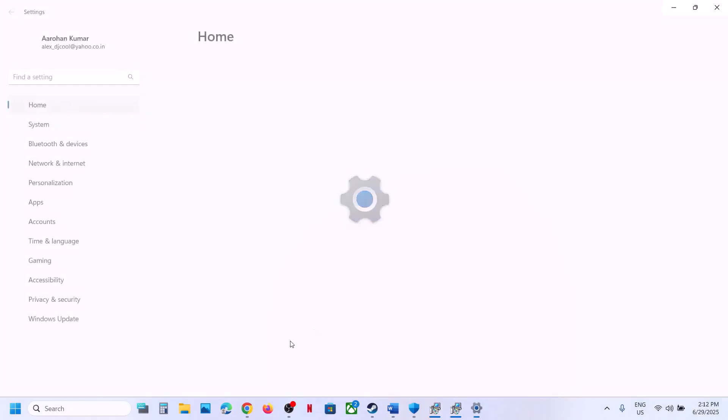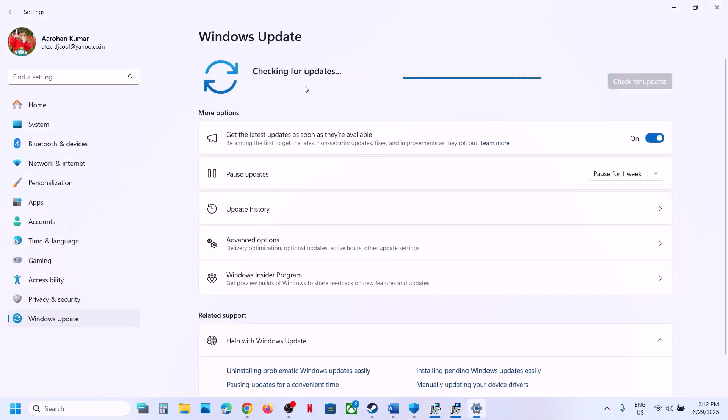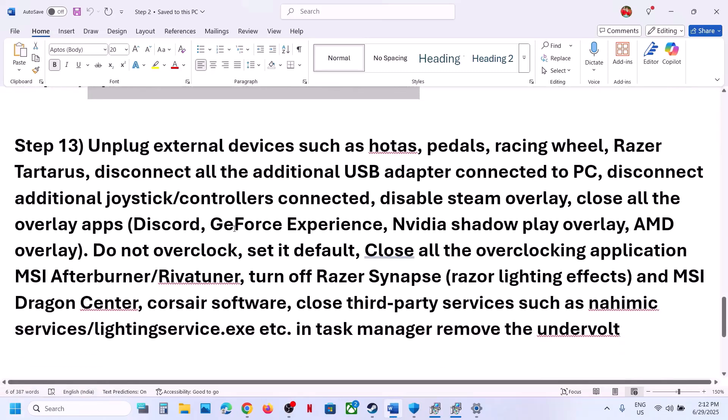Still not working? The next step is to update Windows to the latest version. Open Windows Settings, go to Windows Update (or Update and Security), click Check for Updates. Once all the updates are installed, restart your computer and after the system restart launch the game.